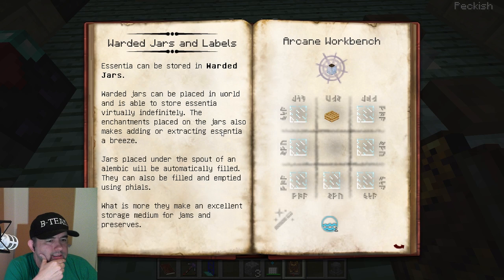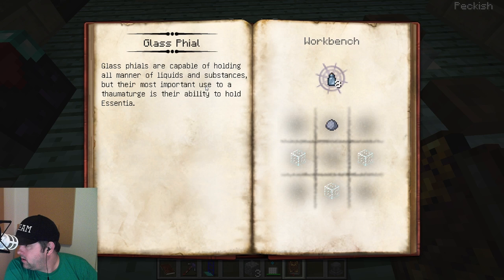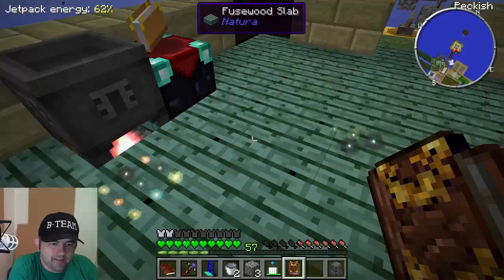Extracting - place under the spout of an alembic. But how? Otherwise how would I fill that with the alchemy furnace? So I wanna test something - I wanna do a test, this is only a test. Let's do this, let's go.